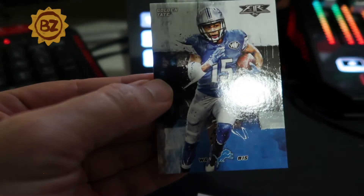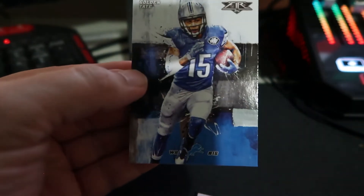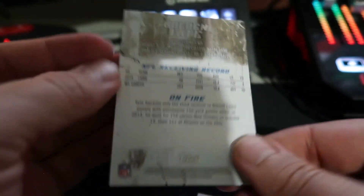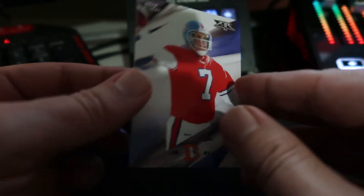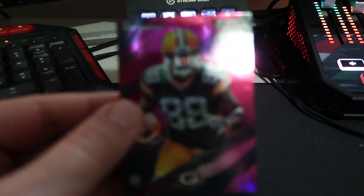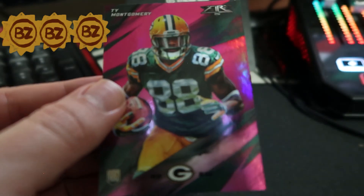Golden Tate — he's on the Giants now. I do not have that card — hit! Oh, this is old school quarterbacks — that's a duplicate, I have that card. I saw it twice in your book. Ty Montgomery — is that a rookie? It is a rookie card! Is it numbered? It is — let me see — 15 out of 25! Wow, I misread that — that is a hot card. Nice, that's a good hit.